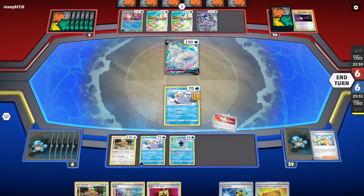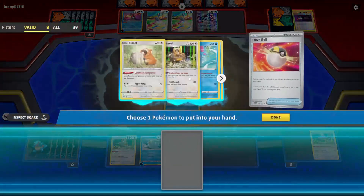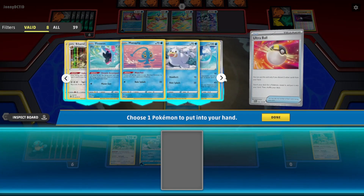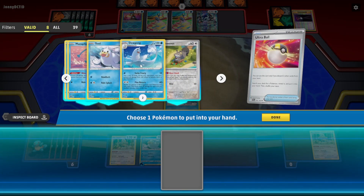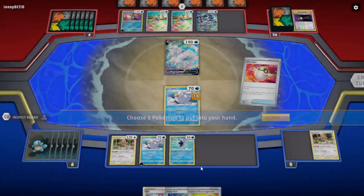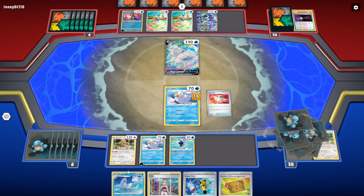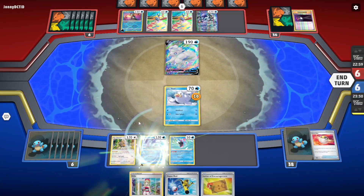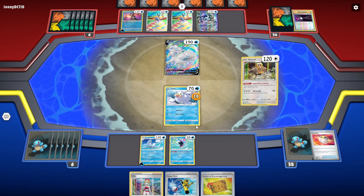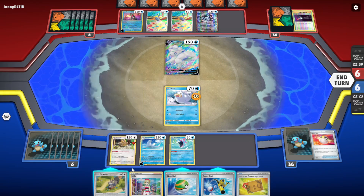Now we get to play the Ultra Ball, and we can run back to Bibarel later. We do need to come back to Bibarel. Should we even evolve? I feel like just getting a Scovette. No, we got Ultra Ball — we should be evolving. We have Irida for the next turn though. Maybe we should have gotten the Scovette.